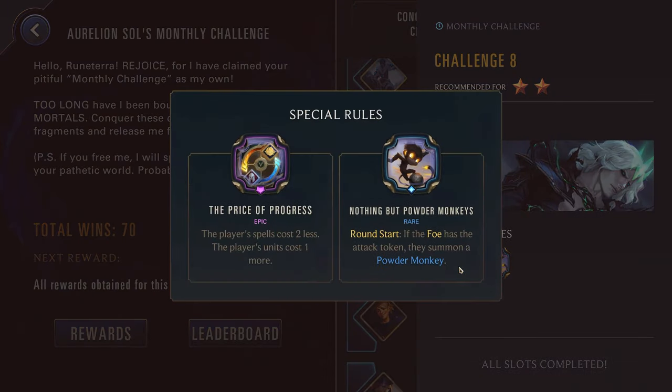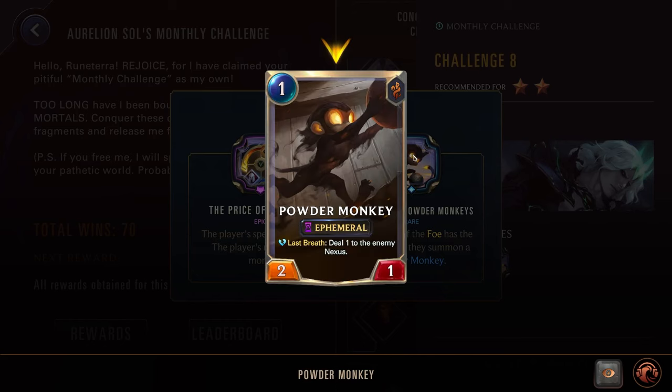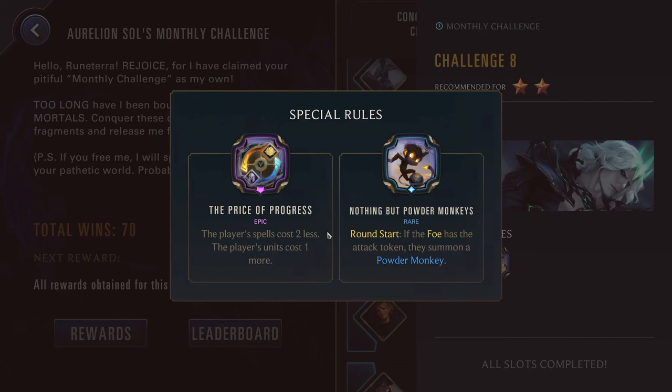Challenge eight, two stars up against Viego. We have Price of Progress: the player's spells cost two less, their units cost one more. And Nothing But Powder Monkeys: round start, if the foe has the attack token they summon a Powder Monkey — so they're just getting some free units every round. And since it's Viego, if you have any units die they get another free unit. So you could go for someone like Nasus or Volibear — or also Kayn — to scale off killing these Powder Monkeys. Price of Progress is really good for Master Yi since a lot of your spells can be played for free, and also good for Janna. Probably want to avoid champions where you're having a lot of your units die, like Gwen, Misfortune, Evelynn, or potentially Poro King, so you're not feeding Viego.